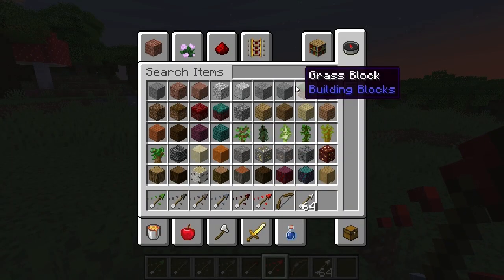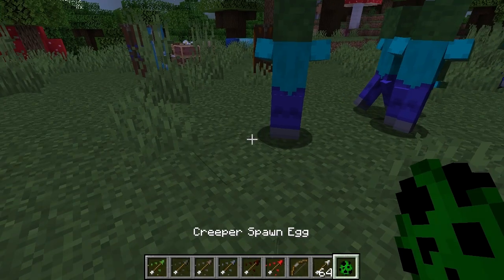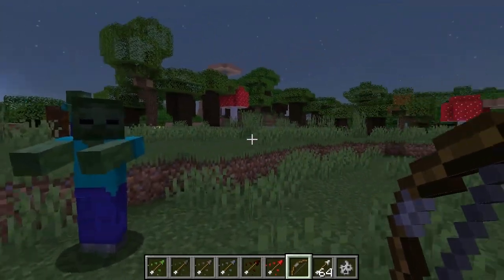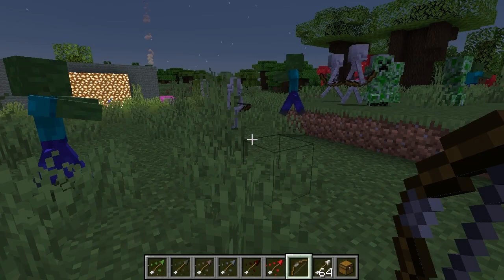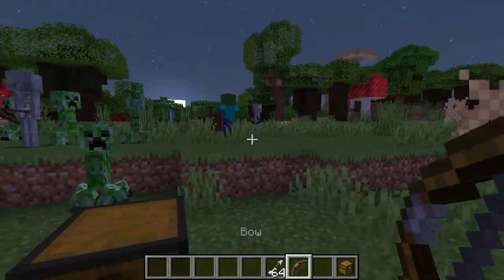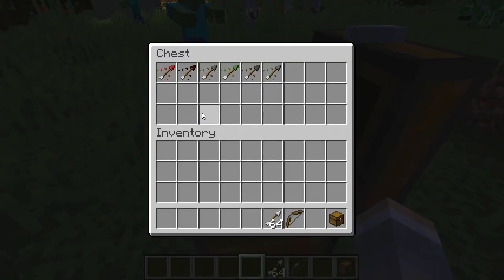Let's get our bow and some regular arrows. We'll put down some monsters — zombies, creepers, skeletons. We'll take our bow; we'll want a chest so it shoots whatever we select. Here's our regular bow and arrow — does so much damage, very nice all around and fairly cheap to make.